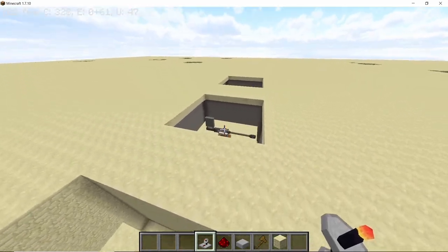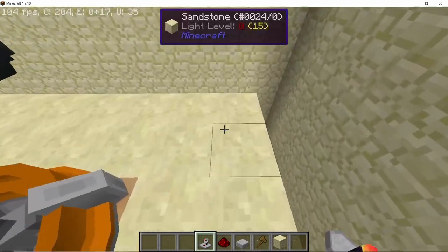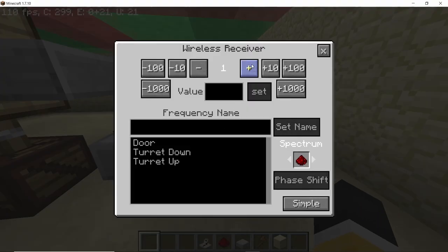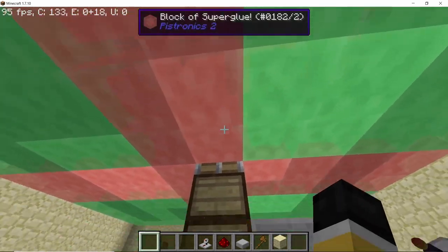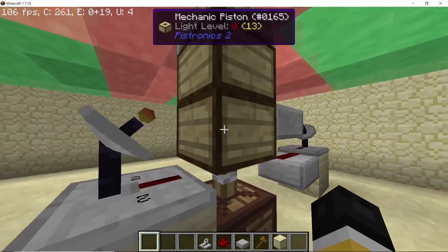The frequency I used for the other two turrets will also be used here. To make the entire structure go up, I'm using frequency one — this fires the top piston. To bring the structure down, I'm using frequency two — this fires the bottom piston.